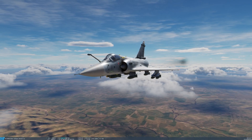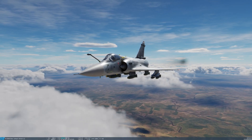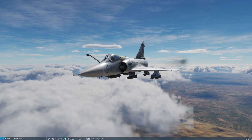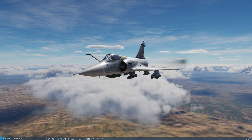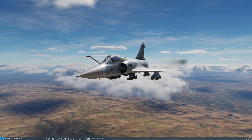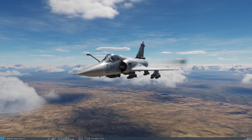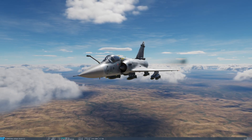Today we're going to go through CCIP and CCRP modes for deploying dumb or unguided bombs in the Mirage 2000. In the Mirage, it's a little bit unusual in that you don't get to choose your deployment method — it's actually preset by the aircraft depending on the weapon type. Weapons which are low drag will always drop in CCRP mode, and weapons which are high drag will always deploy in CCIP. CCIP being constantly computed impact point and CCRP being constantly computed release point. CCIP is more of a weapon of opportunity mode.